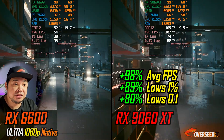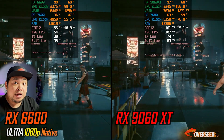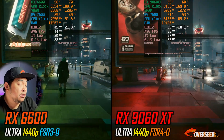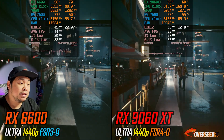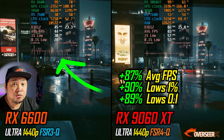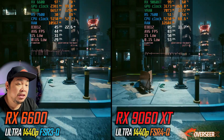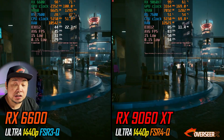In Cyberpunk 2077 at 1080p, the RX 9060 XT delivers almost double the FPS, and almost doubles on the lows as well. At 1440p with upscaling — FSR 4 on the RX 9060 XT and FSR 3 on the RX 6600 — we see 87% better performance. Look at the frame times on the RX 6600 non-XT: they're noticeably worse compared to the RX 9060 XT. This is a non-negotiable good upgrade.